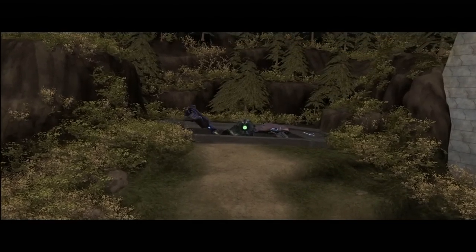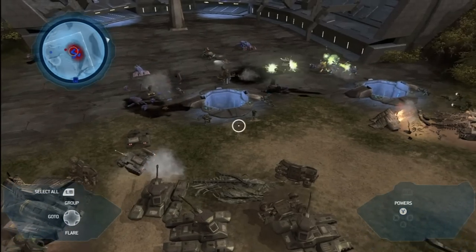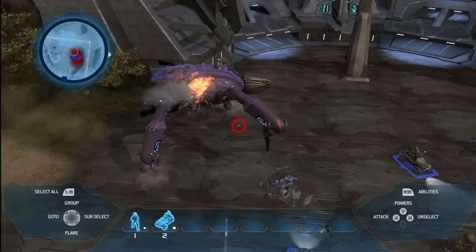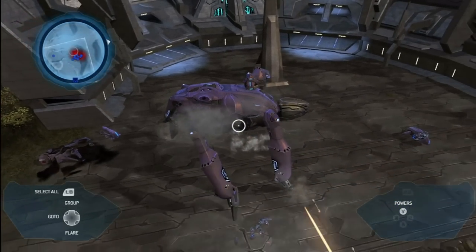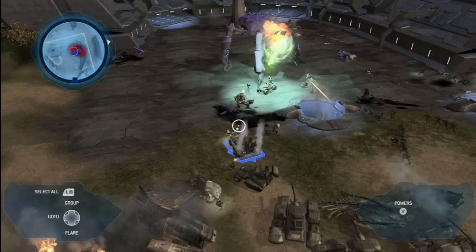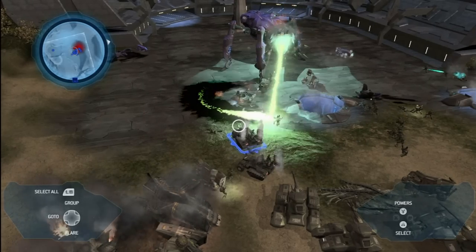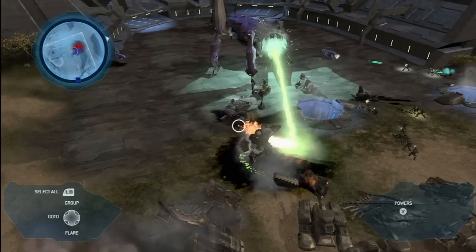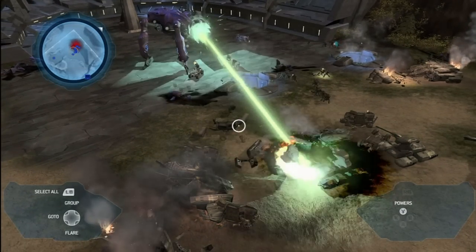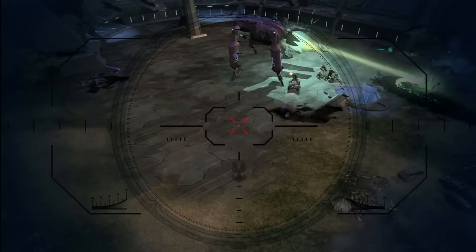What the heck is that? The Covenant always have one more little trick. Well, this is new. And scary. I'm gonna select everything I have and get it to fire on that Scarab. But the Scarab kind of has an anti-everything gun. I'm losing. I've got Spirit of Fire orbiting overhead and it has a MAC. Let's aim it and see what it does.